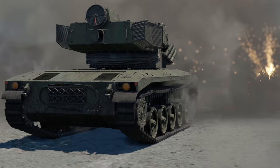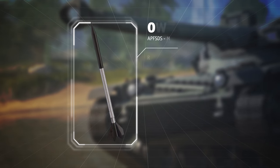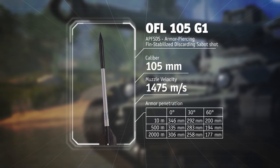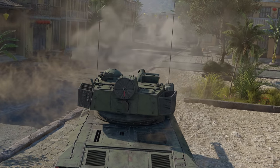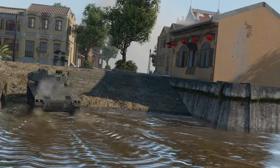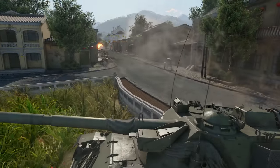Speaking of ammunition, we recommend you limit your choice to two types of rounds. The main one should be APFSDS, since its penetration rate is high enough to handle basically any armor at that battle rating — only a handful of enemies will require aiming for vulnerable areas. The second type we recommend is smoke shells, which are handy when you need to confuse an enemy or pass a dangerous area safely.